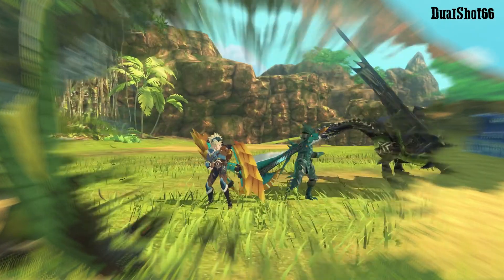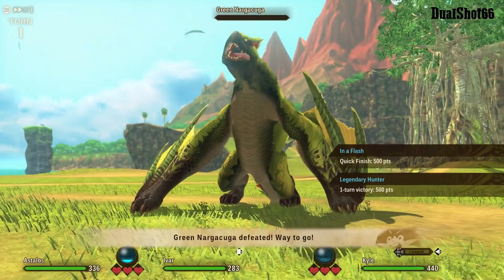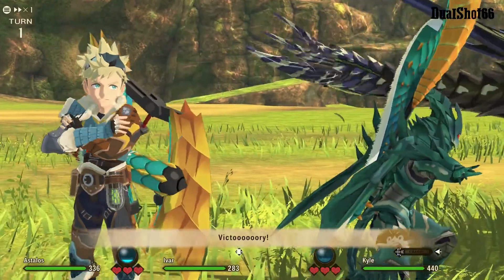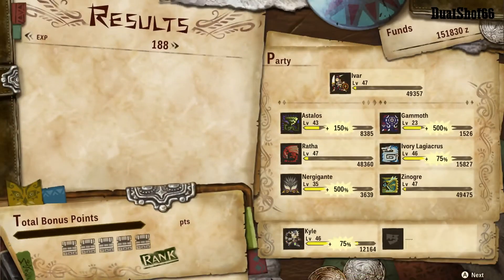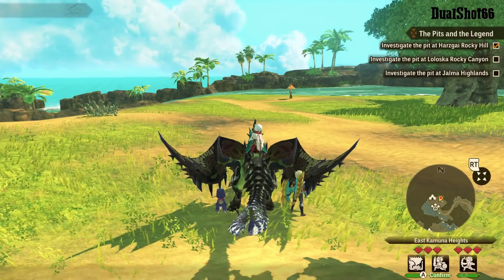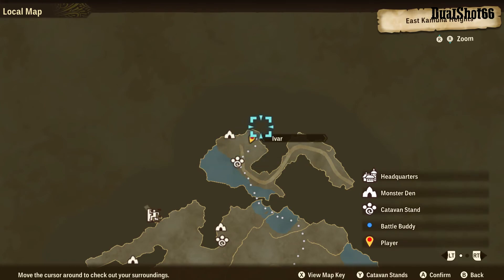Once you have the talisman, use your paintball after you've decreased the monster's HP. It will retreat 99 times out of 99 — if you use the paintball when the monster's HP is really low, it will retreat for sure as long as you have this talisman equipped.